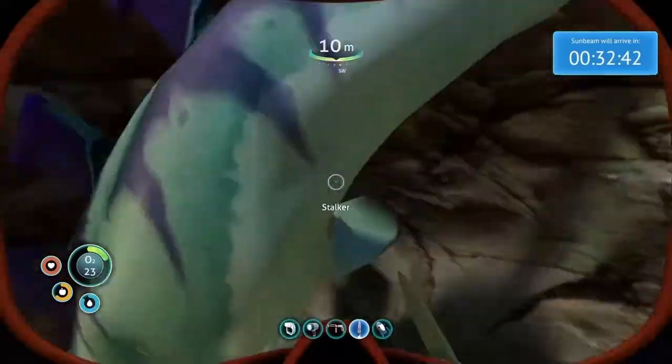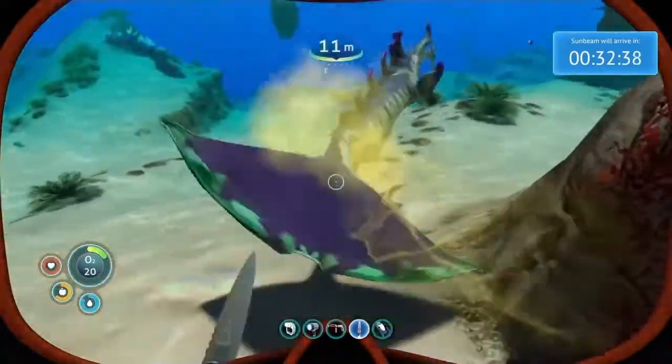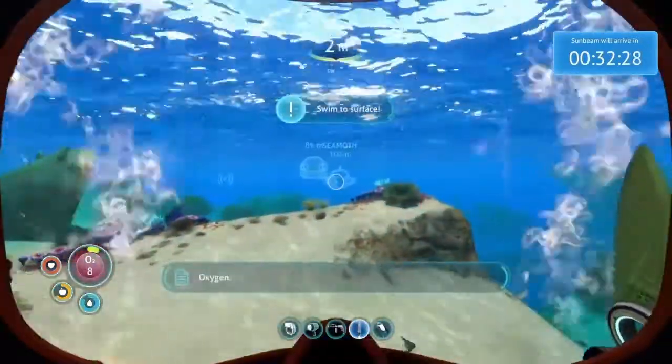What is this guy doing? No — get out, you're not welcome here. Get out of here. That's so cool — our Seamoth has its very own beacon.